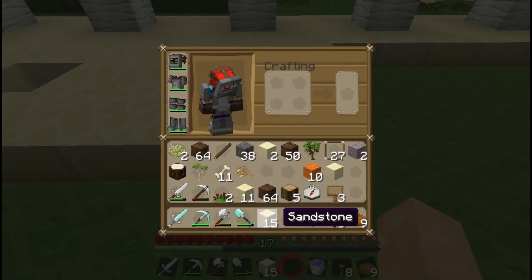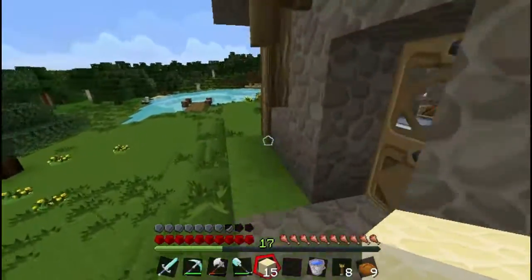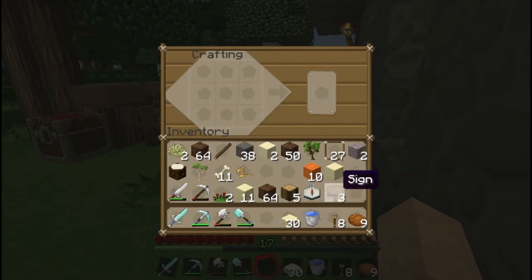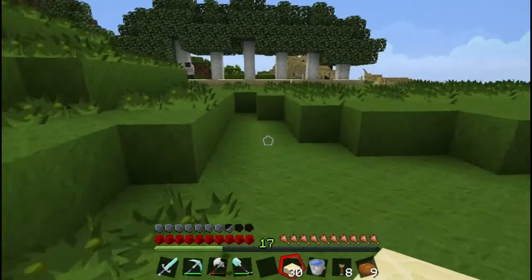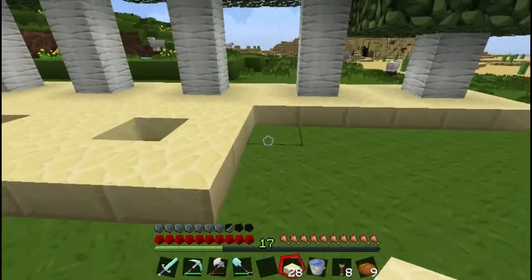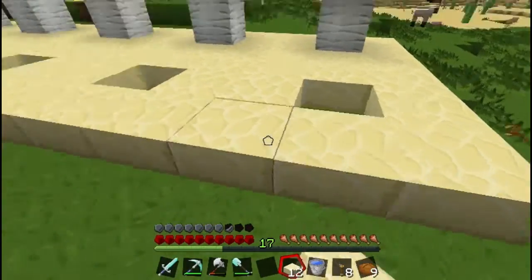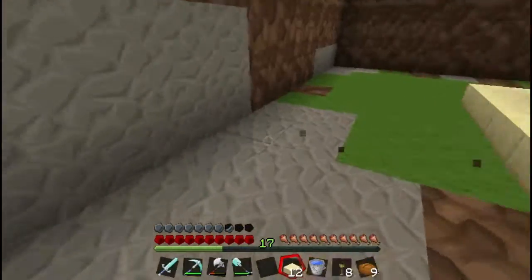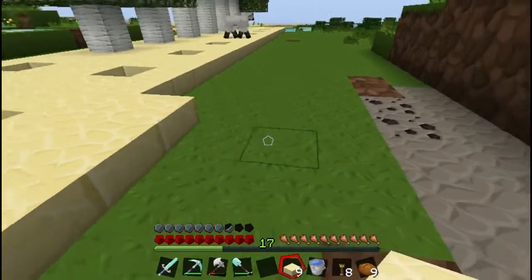I've got some more sandstone — that should be enough to make... 30? Yeah, it should be 30 — five by three, I think. That's not going to be enough to cover the rest of the area, but oh well. Let's just get this area paved over, because I think these look like paving slabs for gardens going around the outside.